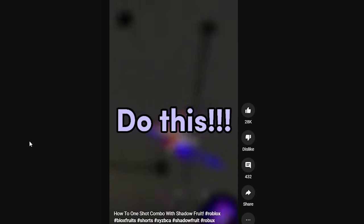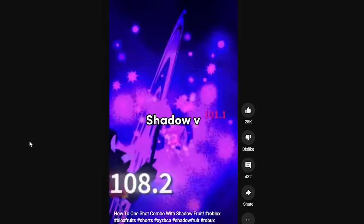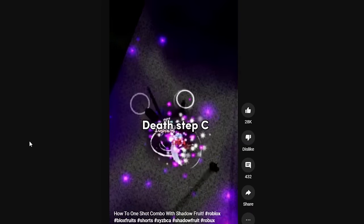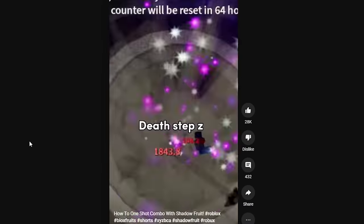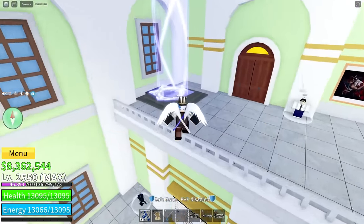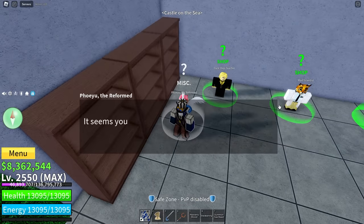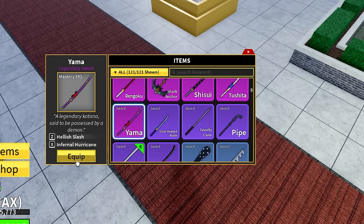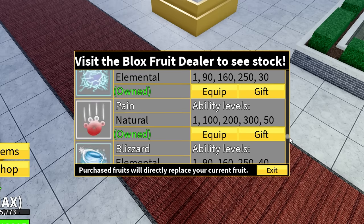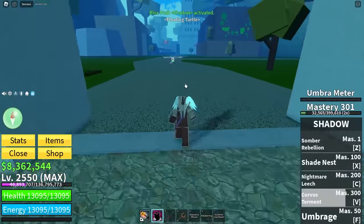Shadow Fruit one-shot combo. Let's see. Shadow X, Shadow Z, Yama X, Shadow V, Death Step C, Death Step Z. Tell them GG. That's actually a rhyme. I think that's not that hard to do. Let me just equip my Death Step real quick. And then you just equip your Yama. You need to equip your Shadow Fruit, which is gonna be right over here. And I think that's basically it.